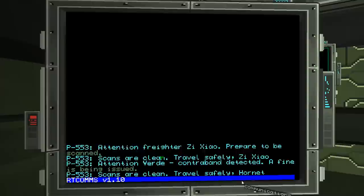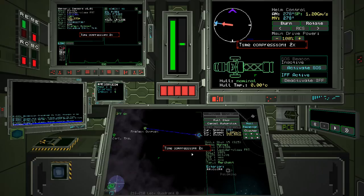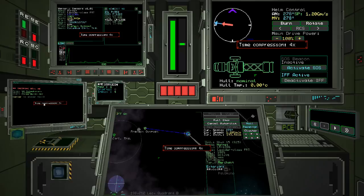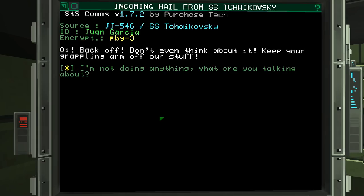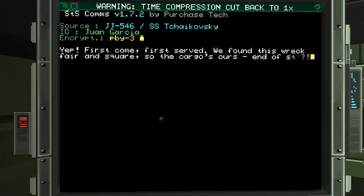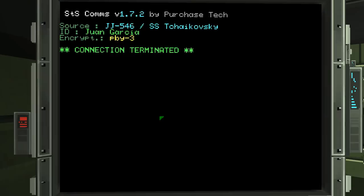Unfortunately, time compression is a little slow. Juan Garcia — what are you going to say to me? Don't even think about it. Keep your grappling arm off our stuff! I'm not doing anything. This here wreckage is mine. I'm not going to fight you for it because I don't have any way to fight you for it. Back off. Fine — give me power again, give me speed.